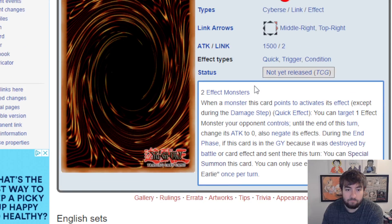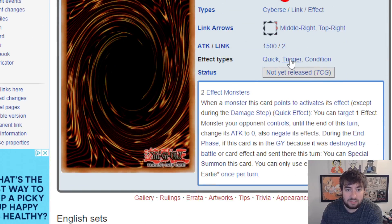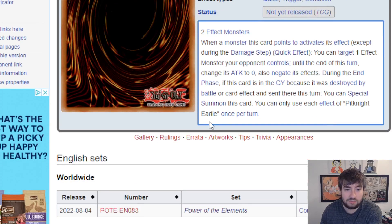We have a new Cybers monster that's actually real spicy to me. This is Pit Night Early — a Cybers Link that points to the right and up diagonal, 1500 attack. With two effect monsters, when a monster this card points to activates its effect during the damage step, quick effect: target one effect monster your opponent controls, until the end of this turn change its attack to zero and negate its effects. During the end phase, if this card was destroyed by battle or card effect and sent to the graveyard this turn, special summon this card.